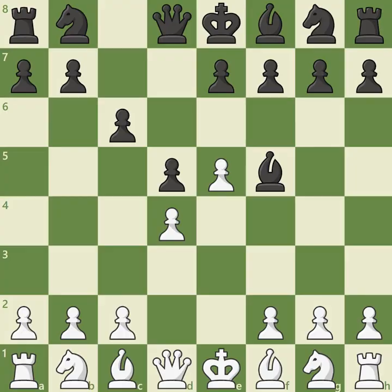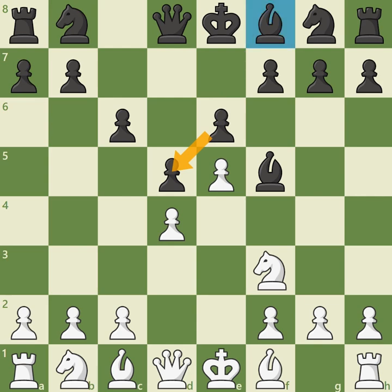Offering the exchange of light-squared bishops is not a challenging option at this moment, so a more popular way to develop is knight f3, focusing on kingside development while supporting the center. Now that the light-squared bishop has entered the action, Black can solidify the center with e6. The e6 pawn supports d5 while revealing the dark-squared bishop, preparing the pawn break c5.